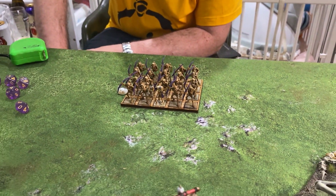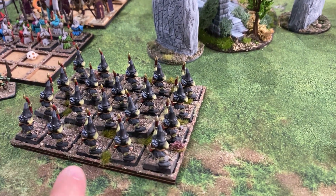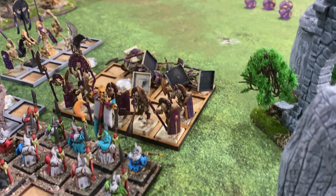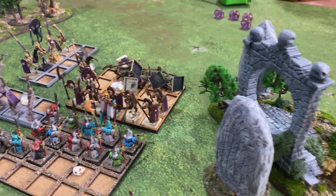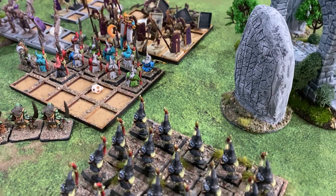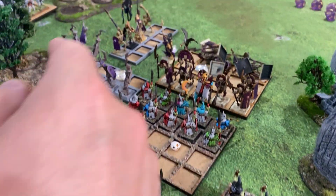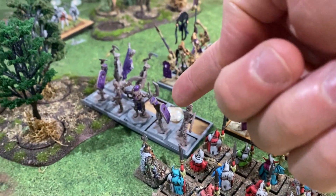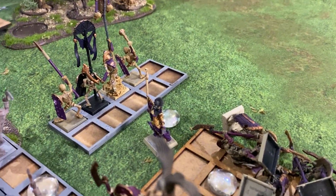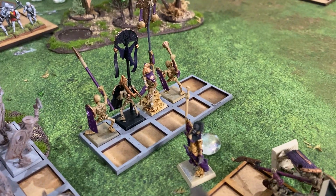The guys at the back failed to activate — I think that's the third time rolling fives, so not good for them. The archers, by contrast, have done quite a nice job — they've whittled these guys down, killing about three or four this turn. The goblins are disordered but holding out, just sitting there taking the punishment. The revenants didn't activate — they just didn't want to fight. These guys back here are a little worried of the line breakers, who are stuck in the woods.